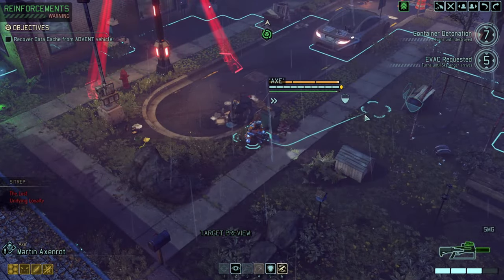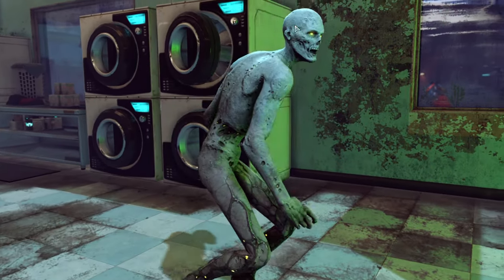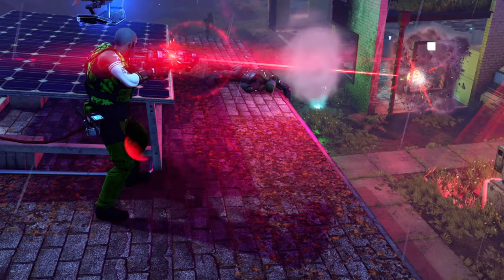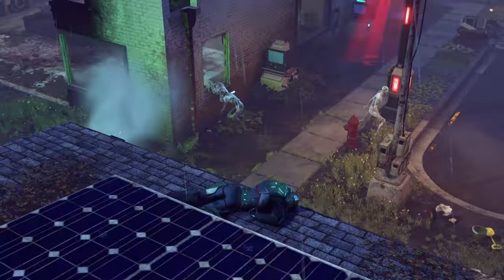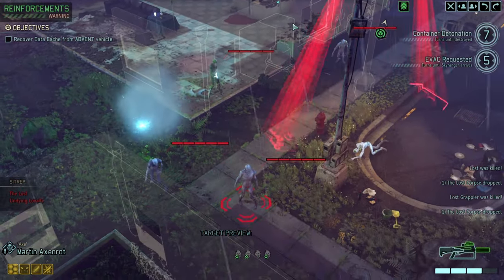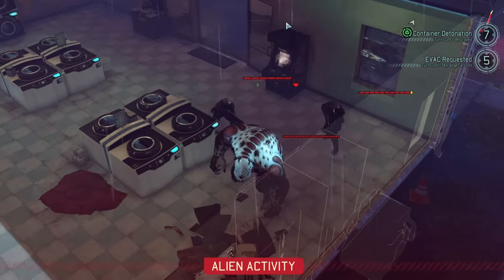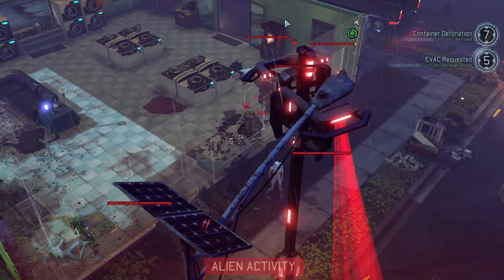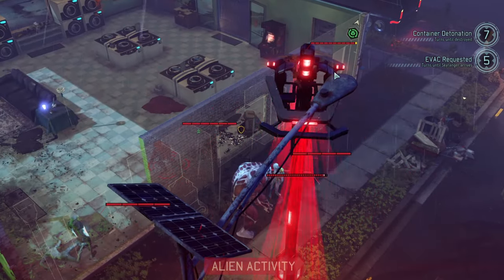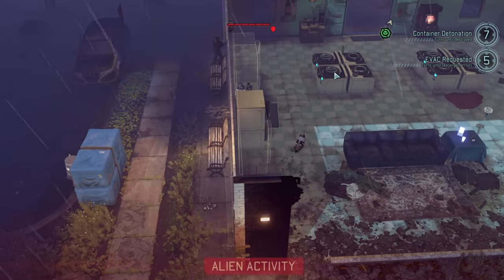Reload overwatch, reload overwatch — and there's the Lost swarm. Ataxia might be spotted out. We've definitely now triggered the entire map. A Berserker moves into Grappler — Grappler teaches him a good lesson, hilarious. The Berserker becomes enraged and just doesn't like it at all. And there's the spot out.